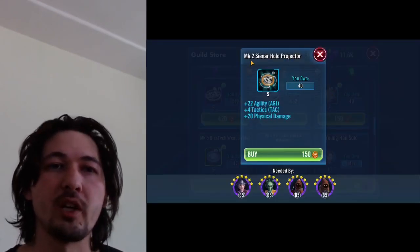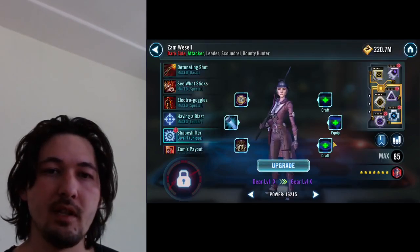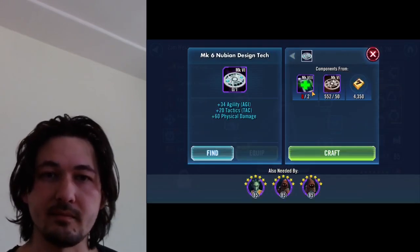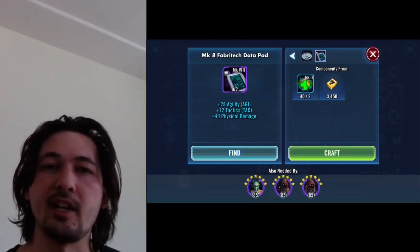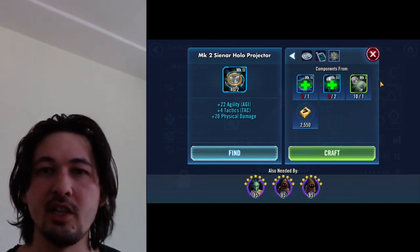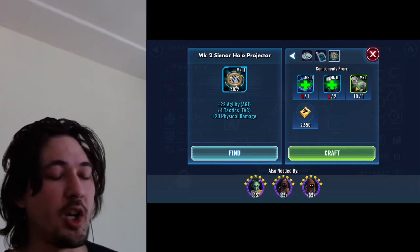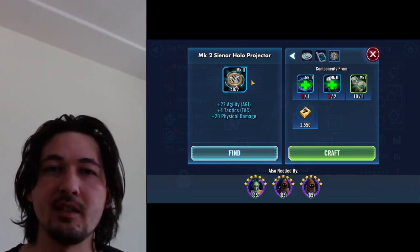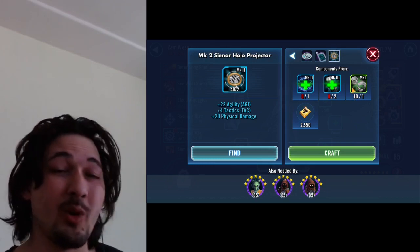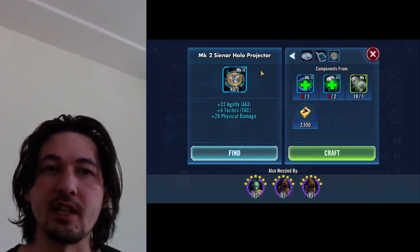Here we have the Mark II Sinar hollow projectors — you get five of them for 150. That piece is part of building the Nubian design tech among other pieces. We use two here versus another two, so we're consuming them at a rate of four. And this handcuff — which I'm very low on — is part of the Mark II ball armor we were using at the scavenger. Without purchasing this hollow projector, we're consuming those valuable handcuffs at a much faster rate.